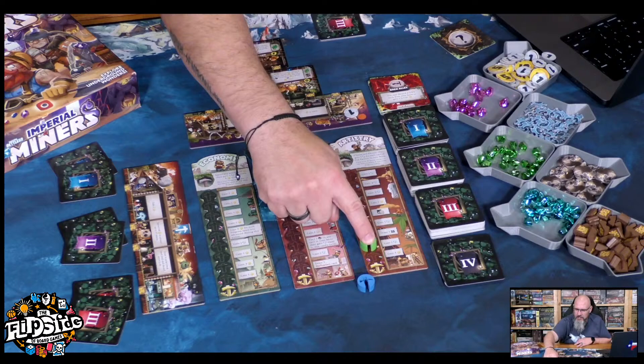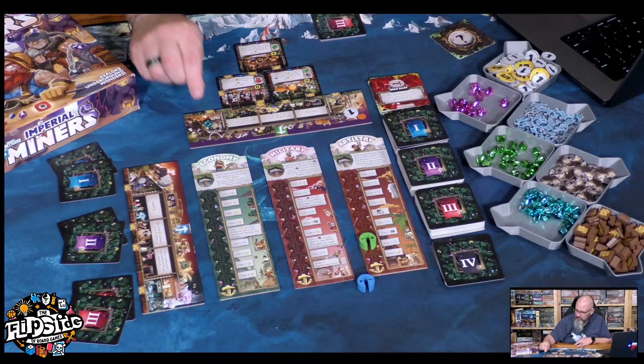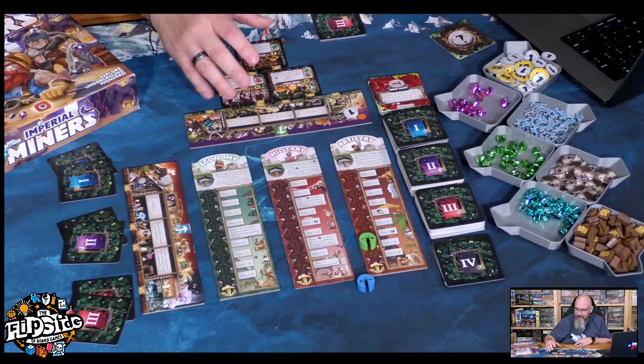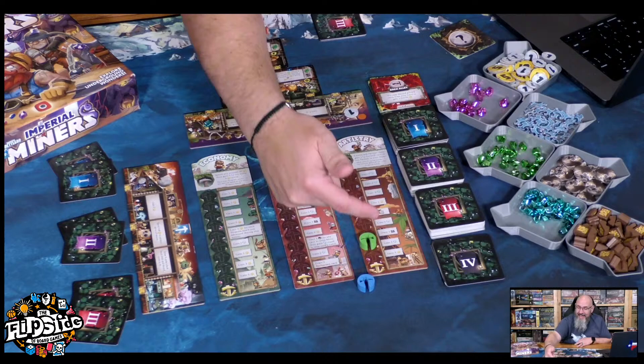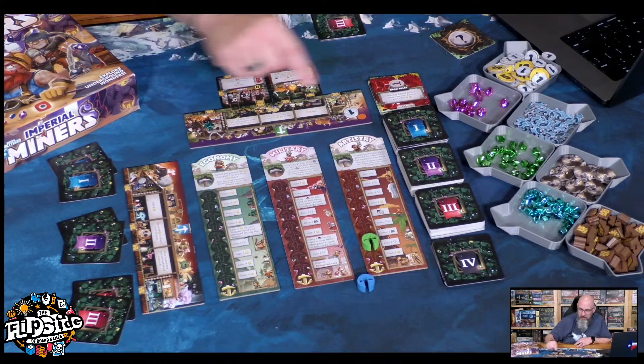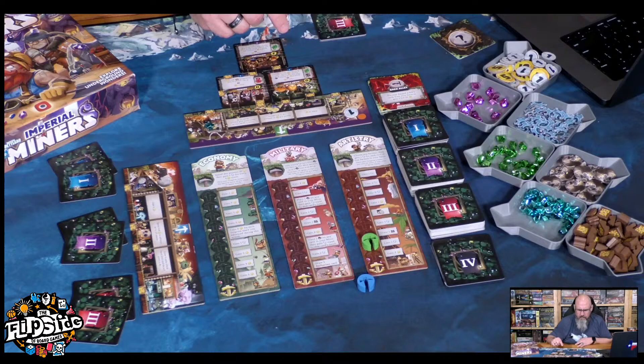This says I gain 1 point, so I go ahead and grab a blue gem. Any spaces you pass normally don't get activated, but there are some effects that tell you to advance a certain number of spaces and activate each place as you go up. Normally it's just the one where you stop. As a note: blue gems are 1 point, green gems are 5, and pink gems are 10. Now that I've done that, we're at the end of the round.